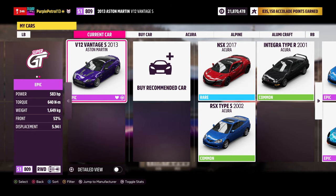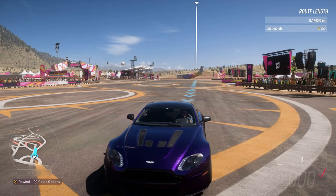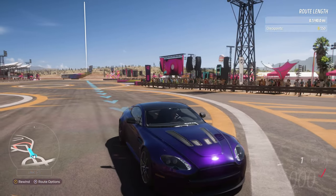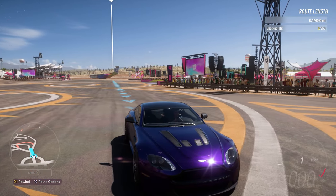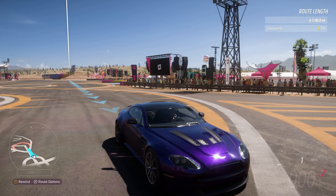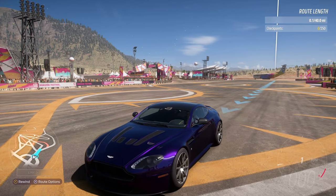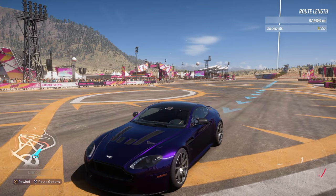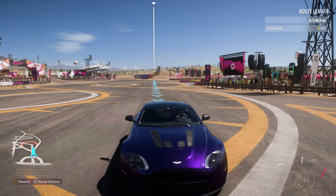Select create route and choose a car — it doesn't matter which one. You'll load in just ahead of the start-finish line, denoted by the white line in the sky, with a blue racing line behind you. Make sure that bit of straight behind you is included in your route, because that's where cars spawn on the grid, and if you don't include it you'll have problems with missing a checkpoint each time you finish a lap.